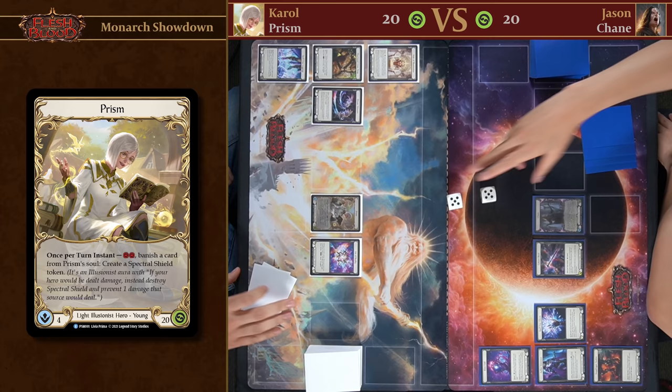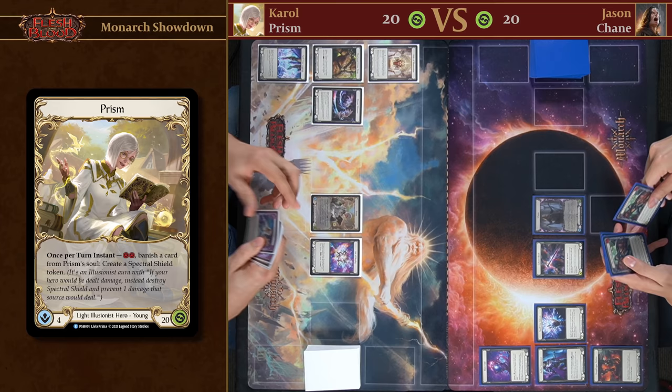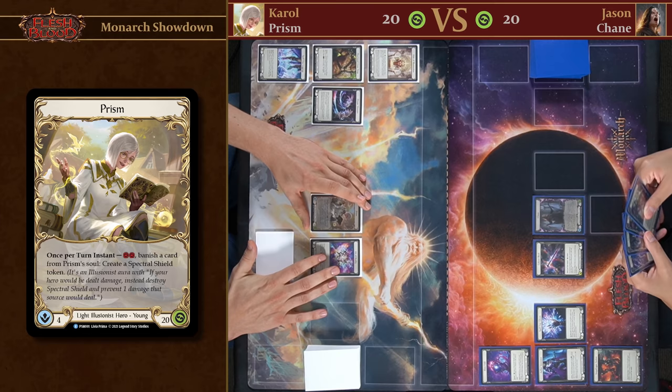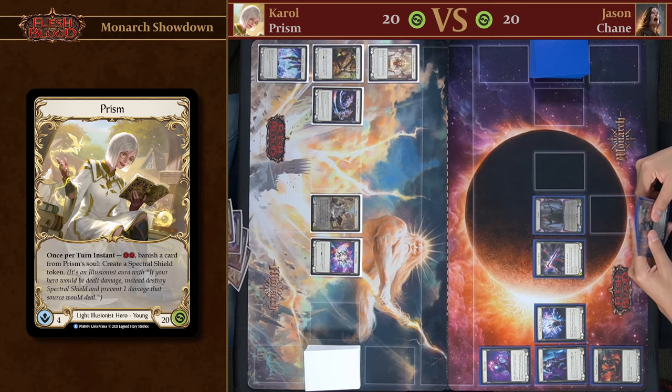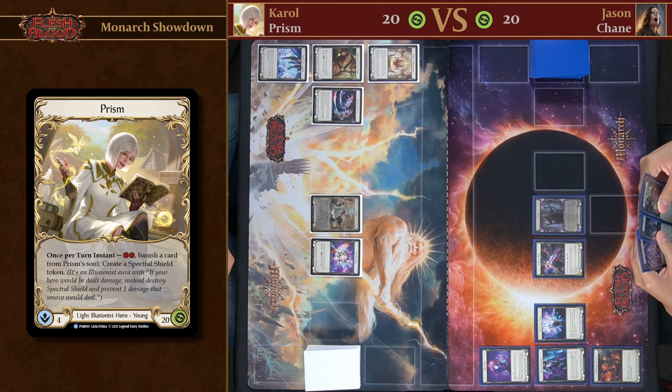I'll choose to go first. Now, Prism as an Illusionist creates illusions — really powerful attacks that can be dispelled or destroyed by attacks with power six or more. Hopefully I get to showcase that. They're real enough to break your illusion — but not scared of my illusions. Also utilizing divine shields and other auras to gain an advantage.